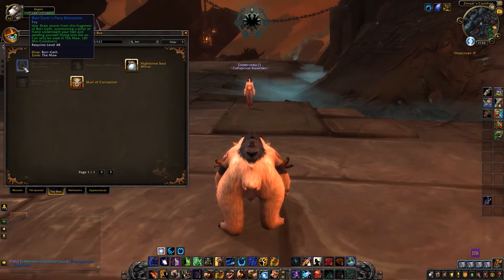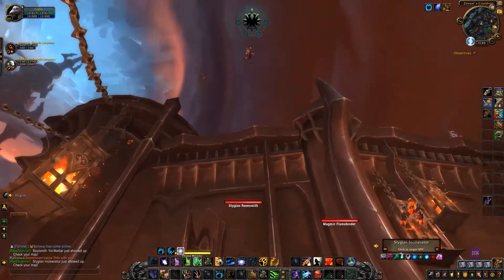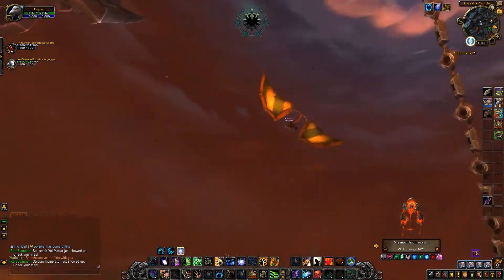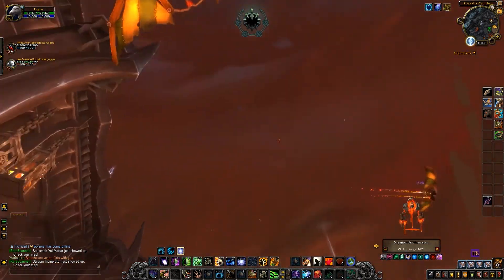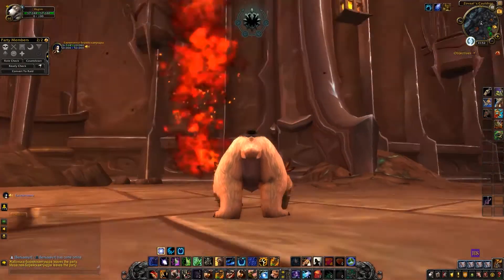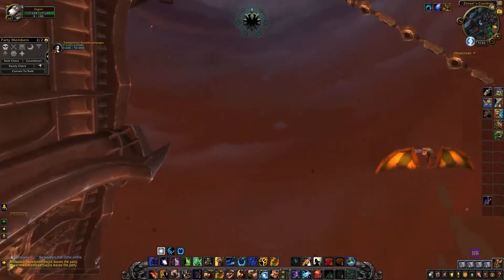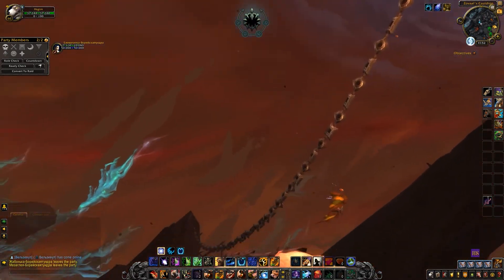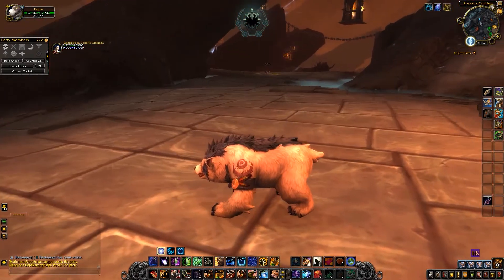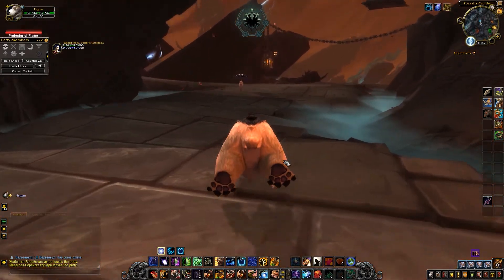The following toy, Borr-Geth's Fiery Brimstone, will make it easier for players to move around the maw. The toy allows you to soar high into the air, but does not provide a slow fall. It is very useful in situations where a necessary object, rare mob, or map marker appears high above you and you can only reach them by making a large detour. For convenience, combine the toy with abilities or spells for a safe fall, such as Goblin Glider, Demon Hunter Wings, etc.